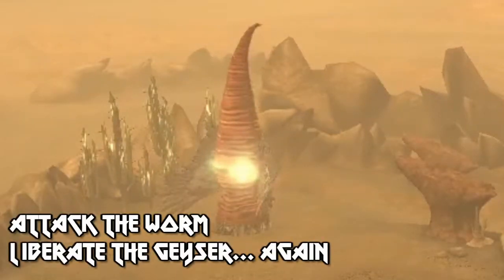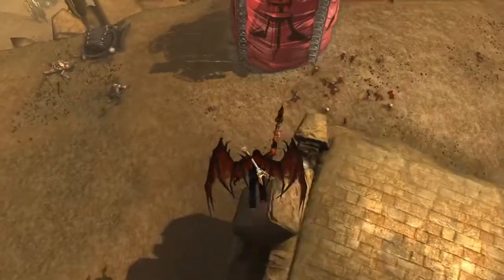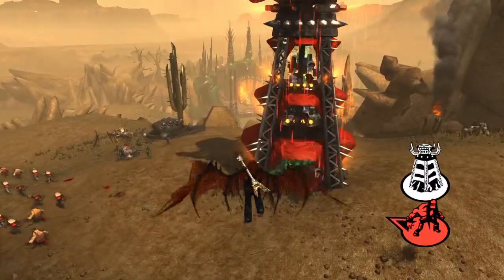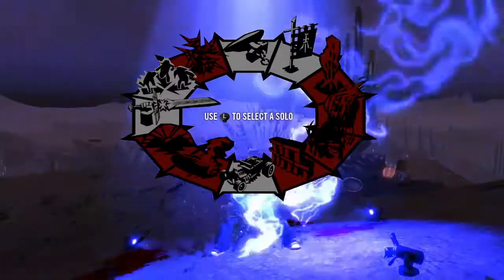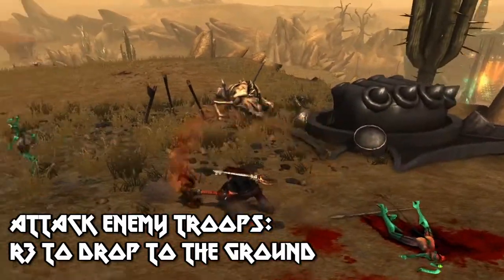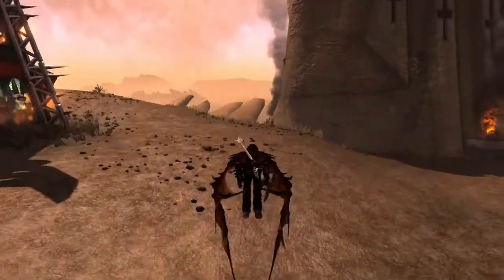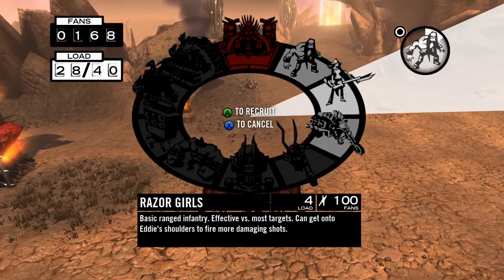Now off in the distance you can see another worm thing that I want to attack to take over another resource geyser. Once again I'm doing this because the more resources I harvest, the bigger the army I can build. So I'll set the beacon with the left shoulder and then command my troops toward it with left on the D-pad. Now here are some enemies — if I hit R3, I can drop down and fight them. So this is the 3D action part. I just killed her and her friends are running away. I just randomly got hit by a projectile. You can hear my heart beating, which means I'm about to die. This game's got regenerating health, so I'll just head back to the base to build some more units while I recover.